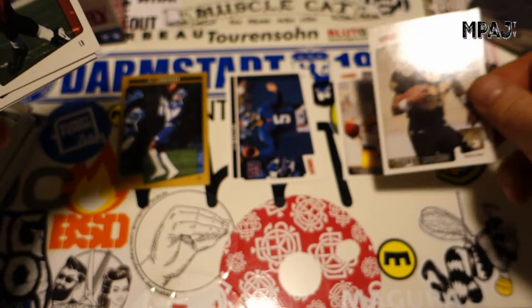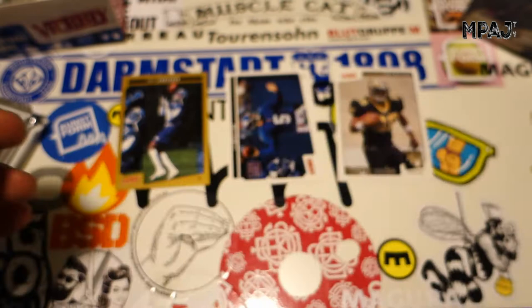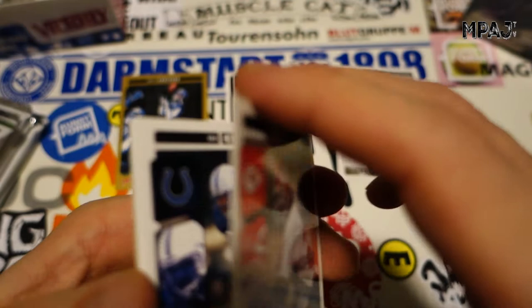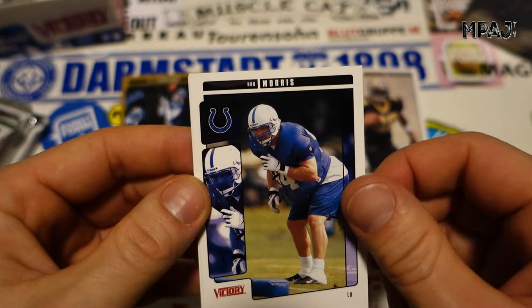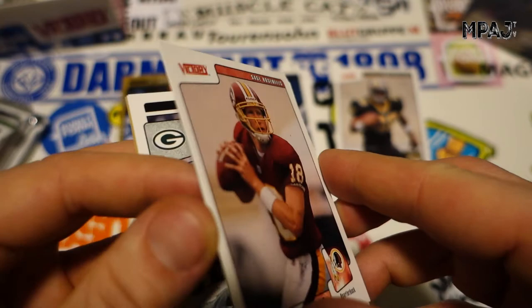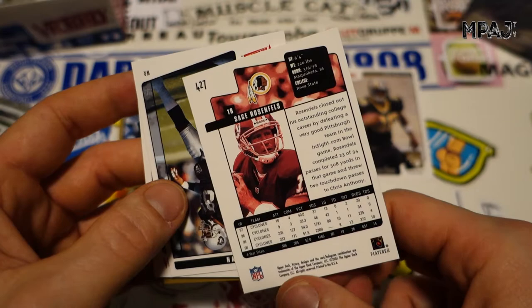Though Deuce McAllister wasn't on the active team for that Super Bowl. So there's our second rookie. Got Derrick Brooks, Brian Young, and Freddie Jones. These cards smell — I hate the smell of these glossy cards, gives me a headache. But the pack opens nice. Whoever stored them probably had boxes sitting on top of each other with something heavy, so now they're all sticky. Frank Moreau, Rob Morris, and we got Sage Rosenfeld's rookie card — another card was stuck to it. Yeah, Sage Rosenfeld. I remember his best season was with the Texans when he played like 15 games.